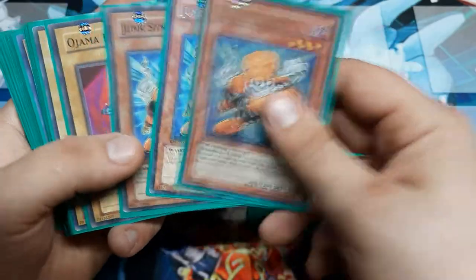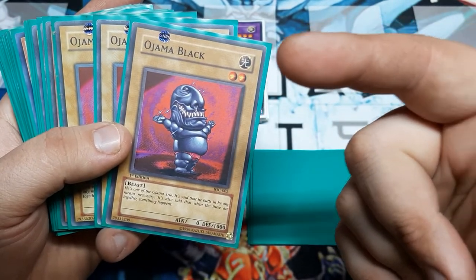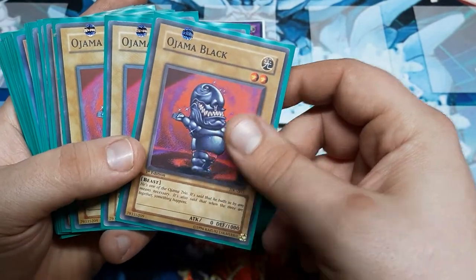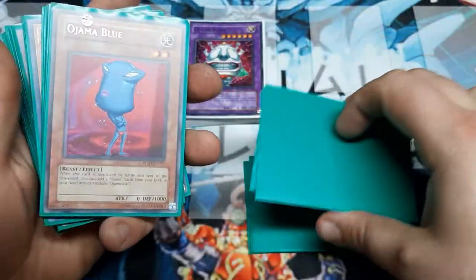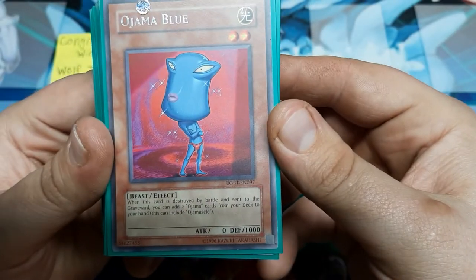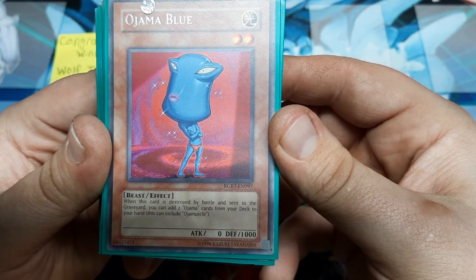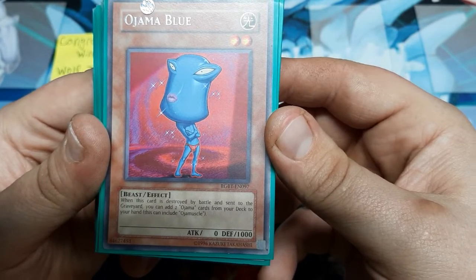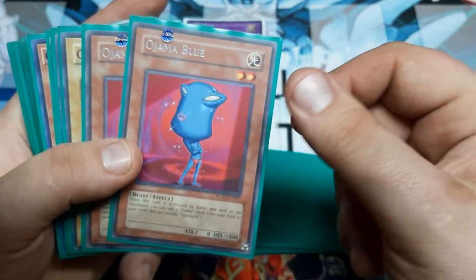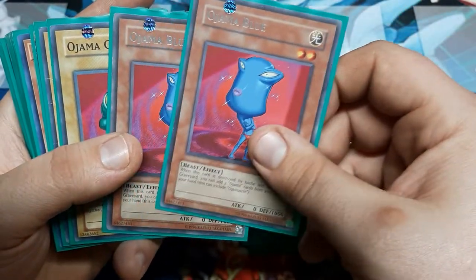I have three different rarities here — normally I try to keep them all the same. We're going to run three of each of the original Ojamas because we want to be able to utilize Tri-White to build boards, as well as using Ojama Delta Hurricane to its best. Every base Ojama is a 2-star light beast with 0 attack and 1,000 defense. Blue's effect: when it is destroyed by battle and sent to the graveyard, you can add two Ojama cards from the deck to your hand — and this does include Ojama spells and traps, not just monsters. You could even drop Blue to a single copy if you wanted to play more Pinks, but I went with two. You could absolutely do three — this would be the spot to change.